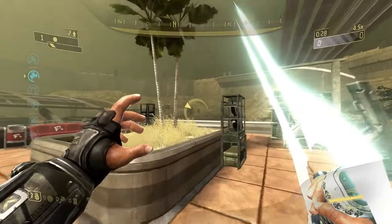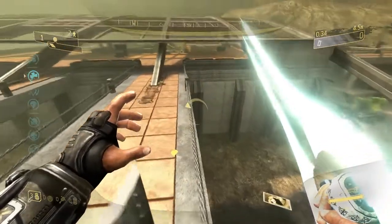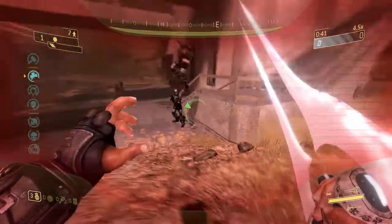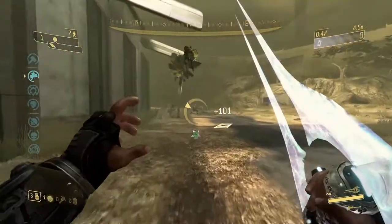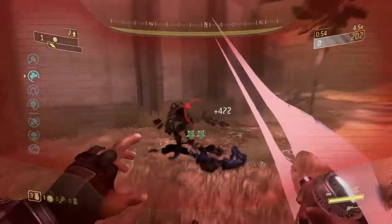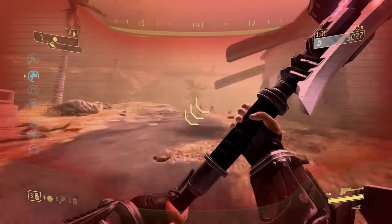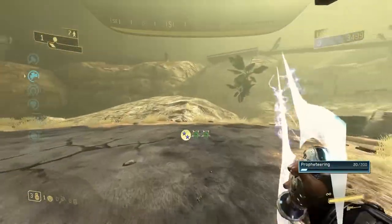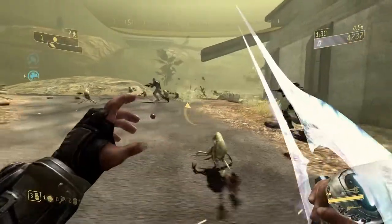Here we are with the Energy Sword — look at that, you can actually see our little fingertips which is kind of funny and a bit weird honestly, but it does make sense that we should be able to use the Energy Sword. We've got the same animations as you can see. I should also mention — I realized the Gravity Hammer actually was always usable; it was just the Energy Sword and Sentinel Beam, as well as the Battle Rifle, that you couldn't use.